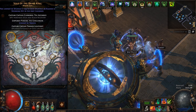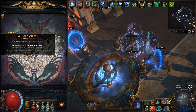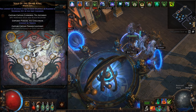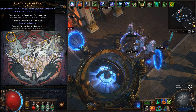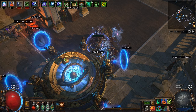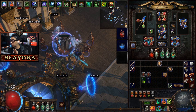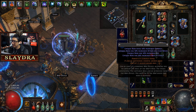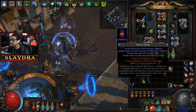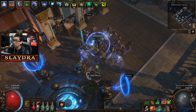We're going to unlock 'cannot be frozen,' immunity to burning ground, and reduced chill effect from Tanner Lightfoot. To capture a soul, put the map and the Divine Vessel together in the map device, hit activate — this makes the boss harder, so I wouldn't recommend adding extra mods. Then rush to the boss and defeat it.